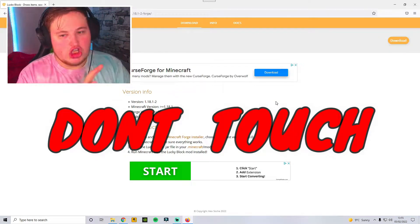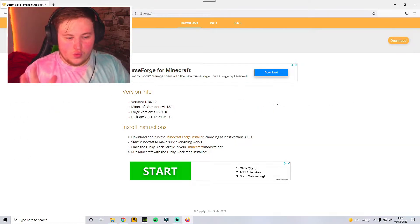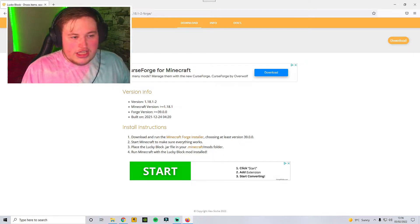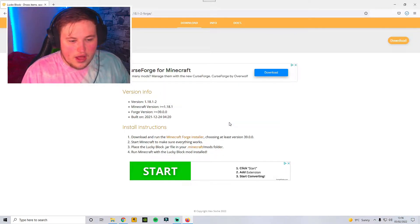Once you have clicked that, do not touch anything and just wait, because you don't want to get a virus. No one wants that. And once this has popped up, click the download. Of course, you want to save this — you have chosen to save it. Click save file.